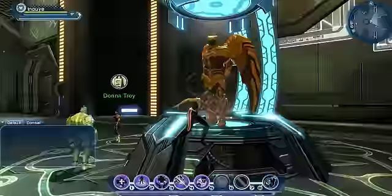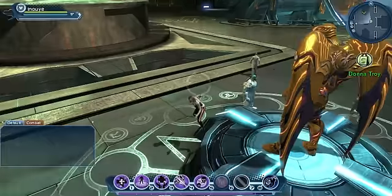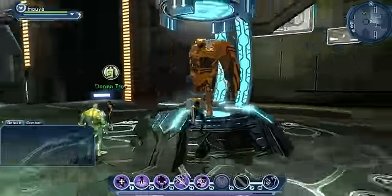This is tier 2, which is what you get from doing raids. This is Wonder Woman's armor, sold by Donna Troy. Also looks awesome.